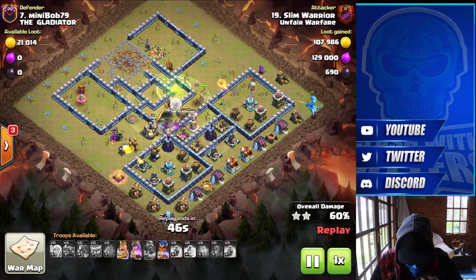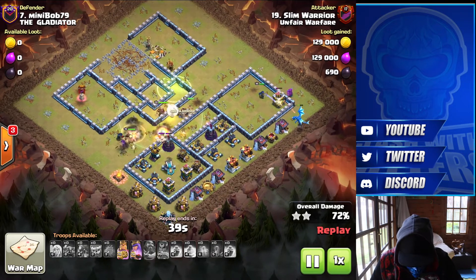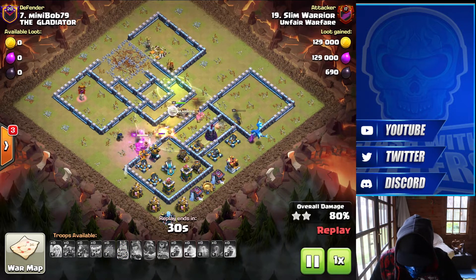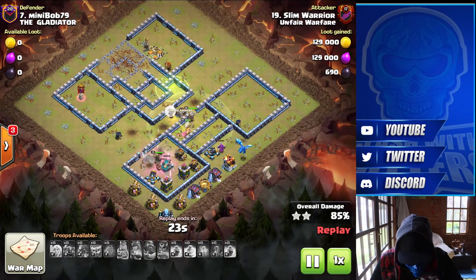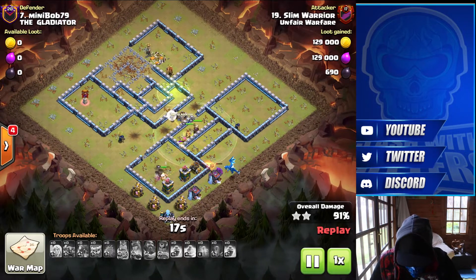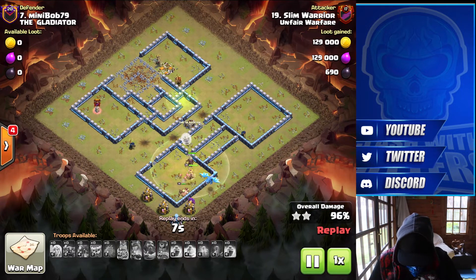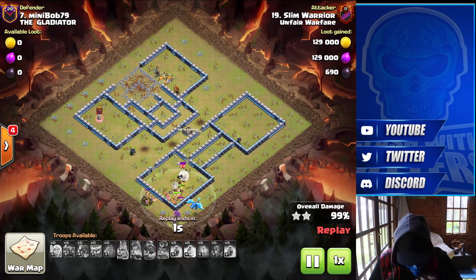All looking pretty good, Healers still locking onto the Yetis. Two of the Expos have gone down. Queen's beating on a wall, Royal Champion coming in from the side for cleanup. There are no abilities or spells left, so we're just watching. King goes through, takes out the Scattershot. Electro Dragon still working nicely, Pekka working around the outside — and that is the Triple! Really good attack using the Pekka for funneling and E-Dragon for cleanup. Great job Slim.